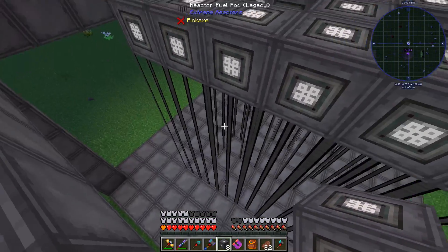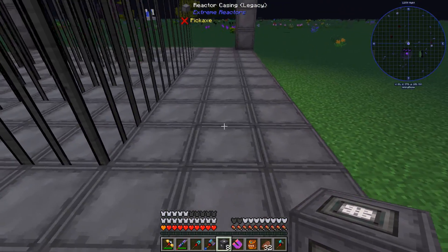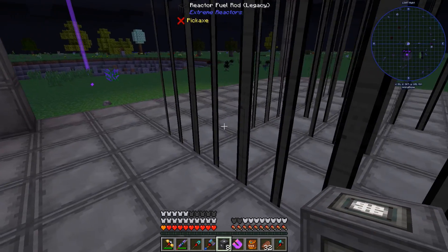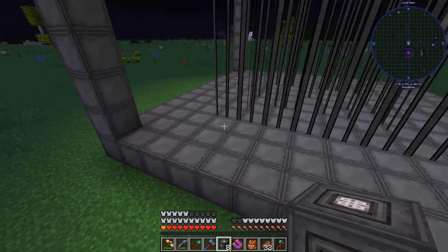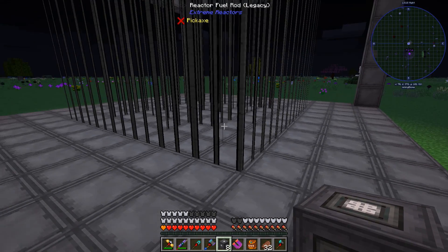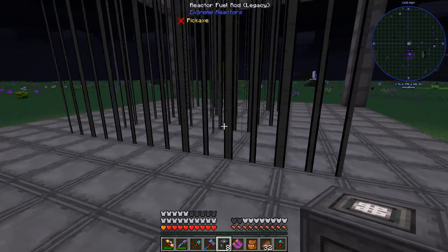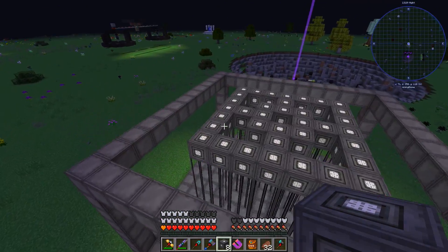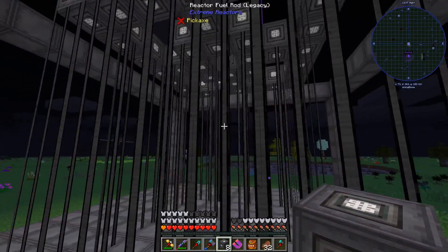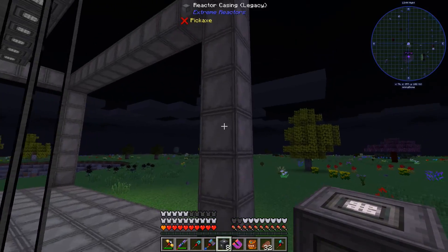I'm laying out a design here that should work pretty decent. The fuel rods work off each other, and I'm giving two blocks of space for coolant between them and the wall. In the old Big Reactors mod it was recommended to give three blocks of space between the fuel rods and the case, but I'm just going to do two for now. The internal size is about the same as the one we have, and this is a 13 by 13 by 9 outside diameter.